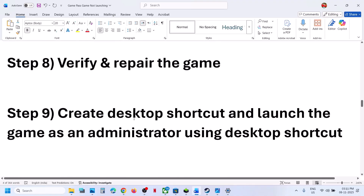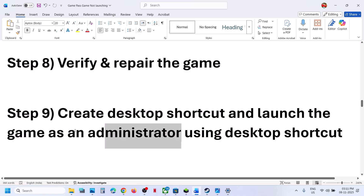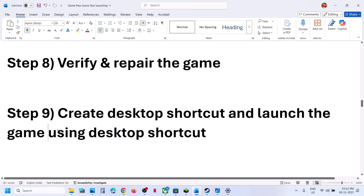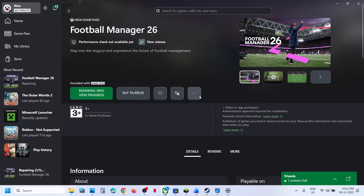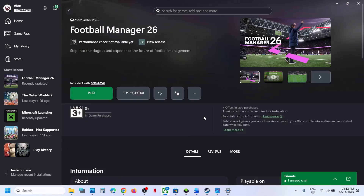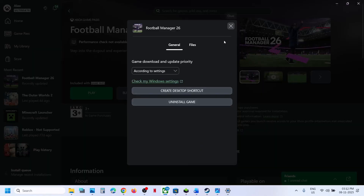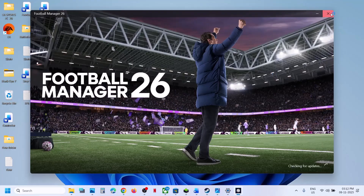Still not working. The next step is to create a desktop shortcut and launch the game using it. For this, go to the Xbox app, click on the three dots, then click on Manage, and click on Create Desktop Shortcut. Now go to the desktop — here you can see the shortcut. Make a double click and then launch the game using this shortcut, and then check.